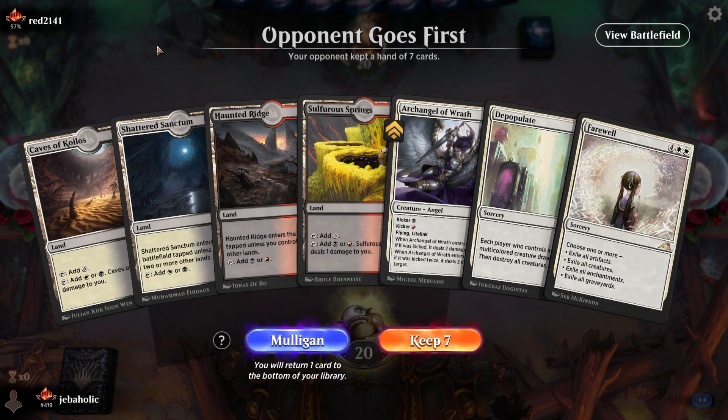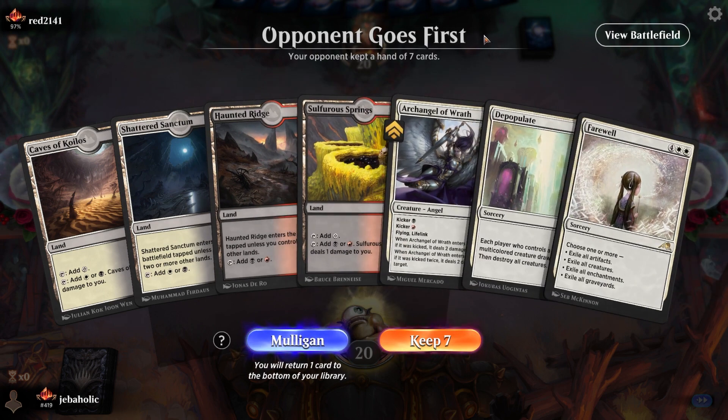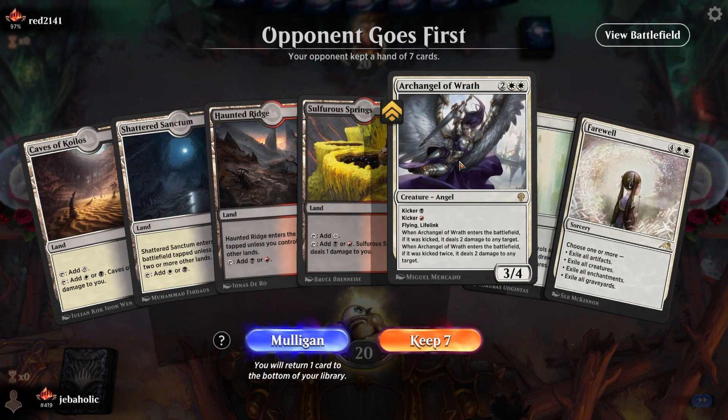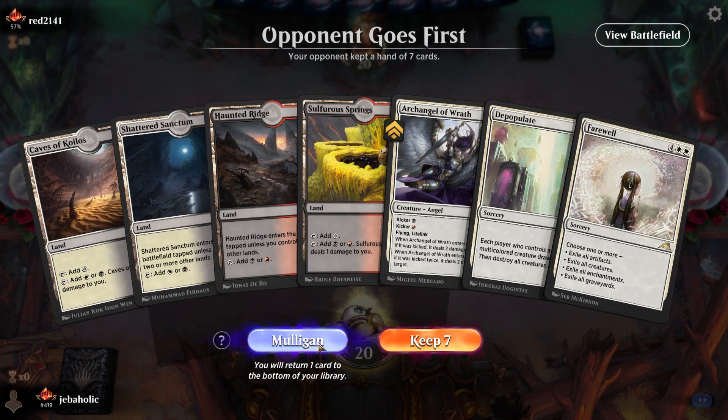Alright, this hand is just too slow — they're playing mono red. There's no way this hand can win against mono red or soldiers probably, and their name is Red2141. If we just had one removal spell instead of Farewell here I think we would keep it, but I'll mulligan this.